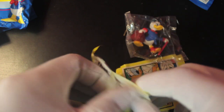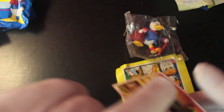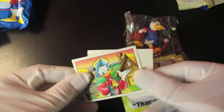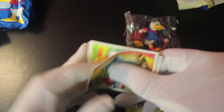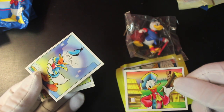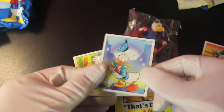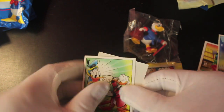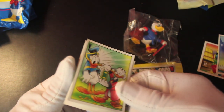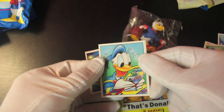Always remember to be very careful when you're tearing sticker packs open — not to tear your actual stickers, because you might cry. Don't want to be crying over spilt stickers! These packs are so old, you've got to be careful. We've got Donald — I mean, they're all going to be Donald. Let's not beat around the bill, because he's a duck. There's Uncle Scrooge as well — nice, nice!